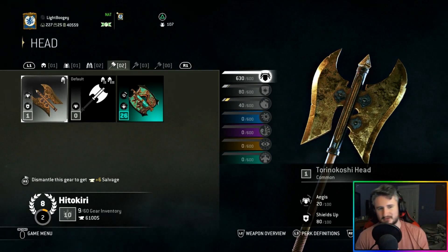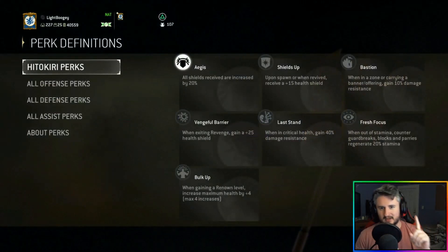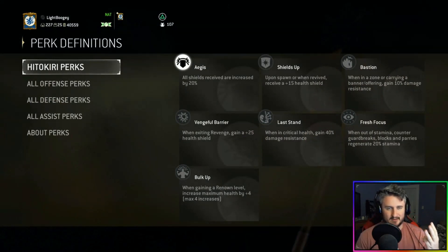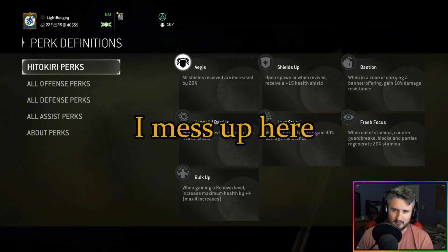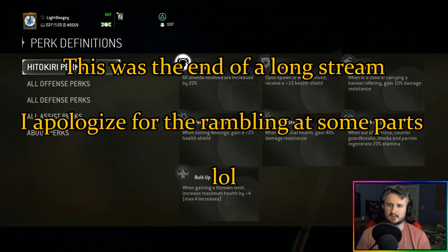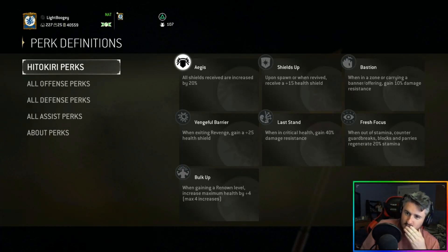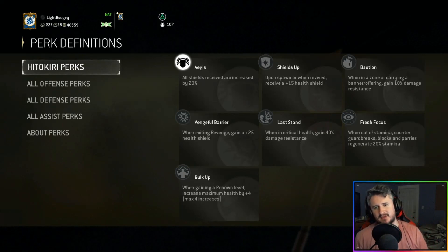You're going to want to change things around — transmog, spend your steel, spend your salvage, all that. You start out with one perk by default on your gray gear. You want to decide which three perks you want. I'm going to be going for vengeful barrier and bulk up, only because I used a tier three that gives you damage mitigation already.